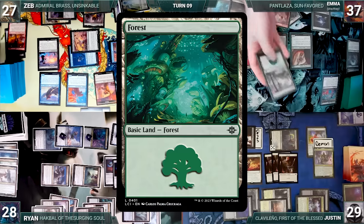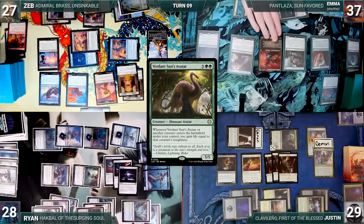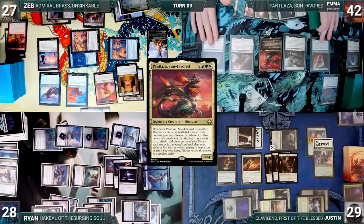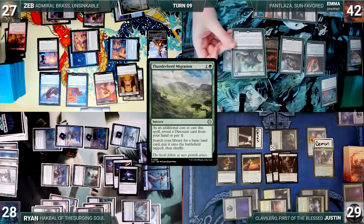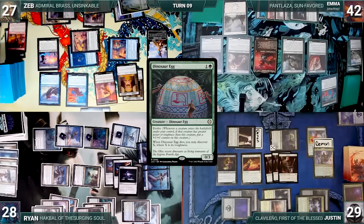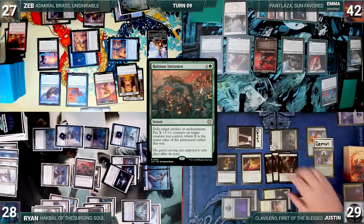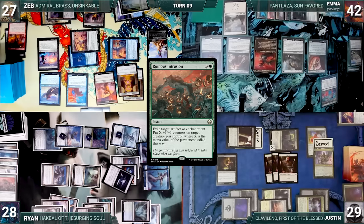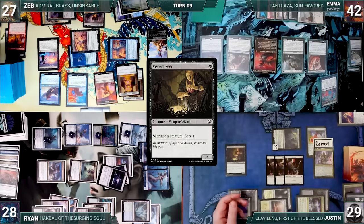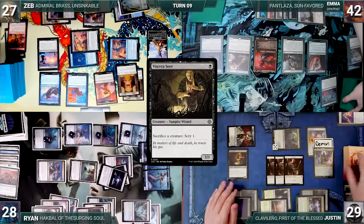During Emma's upkeep, they reveal a card through Descendant's Path, putting it on the bottom. Emma draws and casts Verdant Sun's Avatar; it enters, Emma gains 5 life, and Pantlaza triggers — Emma discovers 5, revealing Thunderhead Migration and casting it, revealing Runic Armasaur from hand. Emma fetches up a Plains tapped. Dinosaur Egg evolves, getting a +1/+1 counter. Emma passes. At end of Emma's turn, Ryan casts Ruinous Intrusion targeting March of the Cannonize, exiling it and putting 2 +1/+1 counters on Emperor Mihail II. Justin activates Viscera Seer, sacrificing Dusk Legion Zealot. Zealot triggers through Clavalino; Justin draws a card, creates a 4/3 Demon, then scries 1.